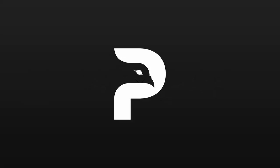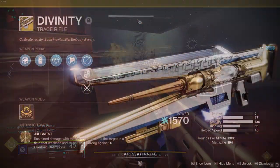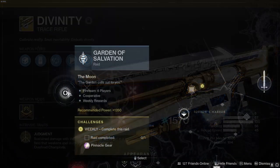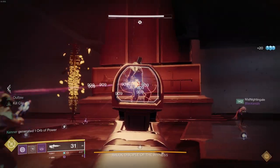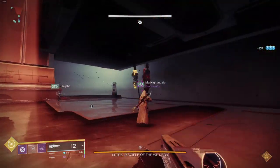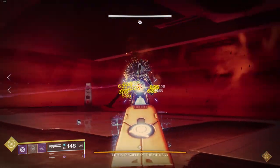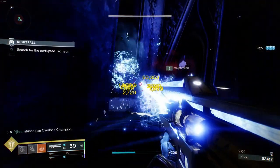Every raid team hates being the one to use it, but they are the unsung heroes of the fireteam — the Divinity Exotic Trace Rifle. Divinity is only obtainable from completing its exotic quest by doing a series of puzzles in the Garden of Salvation raid. I'll link a separate guide below. Divinity creates a large glowing orb that allows teammates to hit pseudo precision shots while simultaneously debuffing the target, allowing you to hit more damage. The weapon also deals with overload champions.